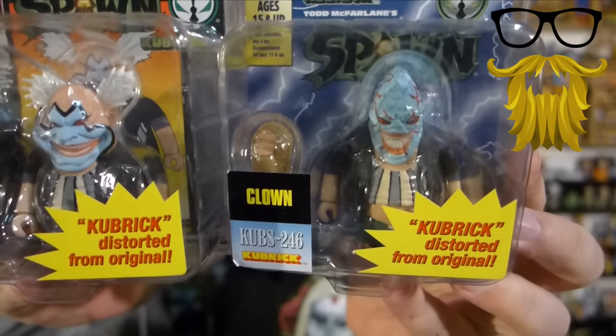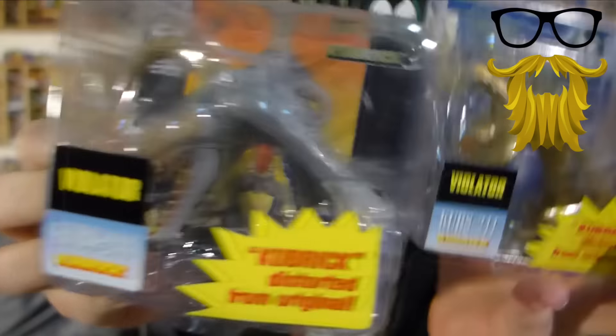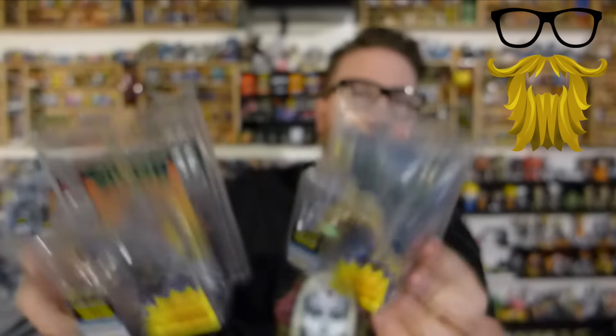I don't have the complete series but I have most of it. Each figure came in two alternate paint jobs. First is Spawn — there's the classic and there's the traditional red, white, and blue Spawn. Then we've got Clown in his classic form and then his one with the original toy where you could switch out the head — his transformation into Violator. Then on to Violator — got the classic version here and then the gold version. There's also a red version; some of them have a third alternate paint job.